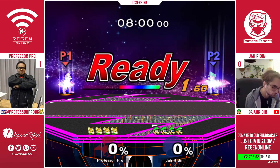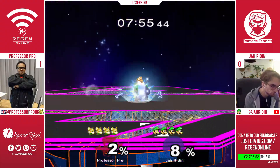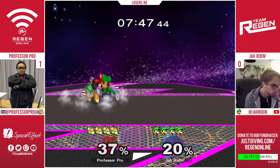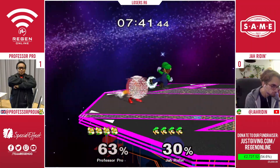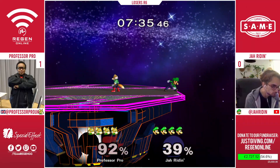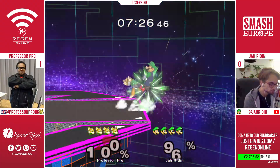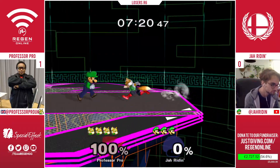FD is going to be the obvious counterpick — and there it is. Power shielding that laser is such a statement. Opting for the shine there — I like the idea from Professor Pro going for an early edge guard opportunity to try to get a quick stock, because you really don't want to go down early against Luigi on this stage. Jar Raiden opting for some pretty weird neutral options — short hop down air, wavedash back three times in a row. Professor Pro makes a nice positional adjustment, crossing Luigi up just after the nair instead of attacking into stage, going out towards the ledge. Way more efficient in terms of killing power, and Prof cleans the stock up with an up smash.